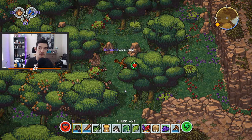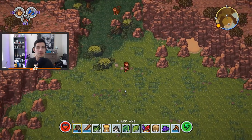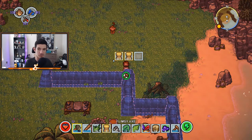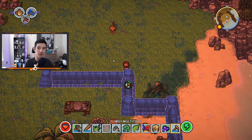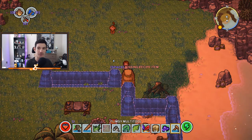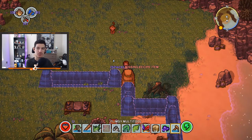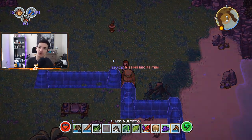That needs to be a toggle. Come on, monkey friend. We need to make hay. Craft the hay — see what happens — hay wall. Did I get anything for that? No. Maybe we've learned everything we can in the demo. Oh crap, it's getting dark.